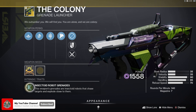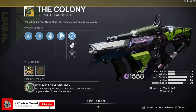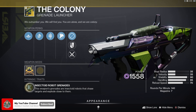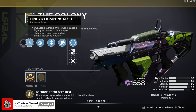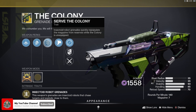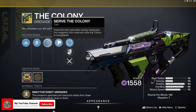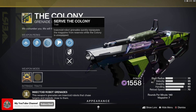Insectoid Robot Grenades — this weapon's grenades are insectoid robots that chase targets and explode close to them. I've seen people use this in PvP and it's pretty fun. You shoot the weapon and you can actually see the little insectoid grenade scurrying across the floor. Next up we've got Linear Compensator, which slightly increases projectile speed, blast radius, and stability. Then High Velocity Rounds, which increases projectile speed and reload speed. And we've got Serve the Colony — insectoid robot grenades quickly repopulate the magazine from reserves while The Colony is unequipped.